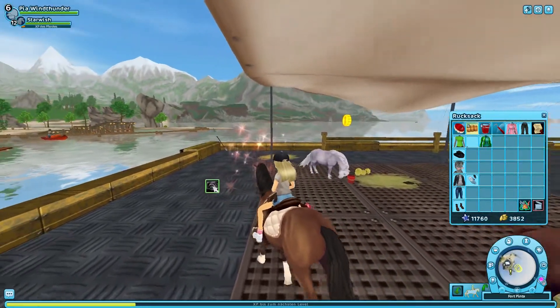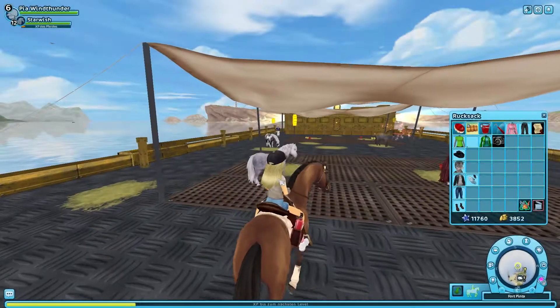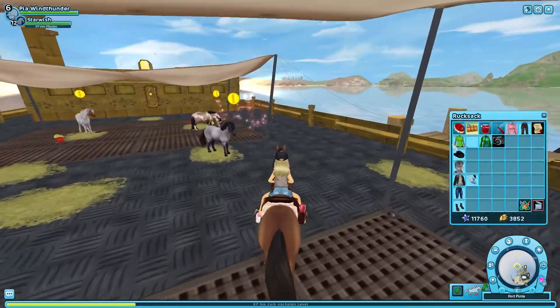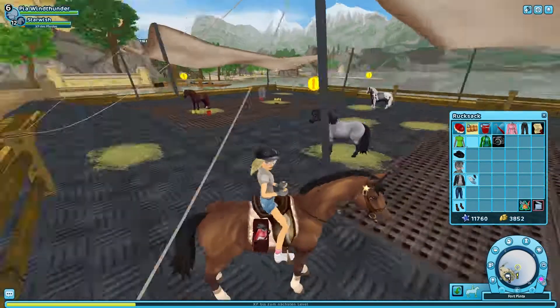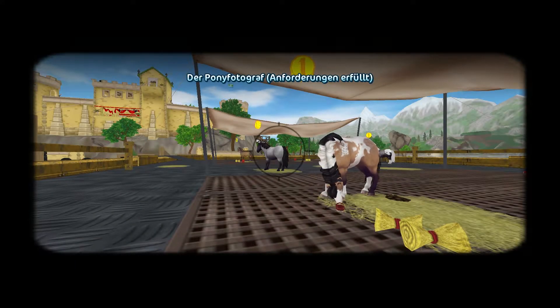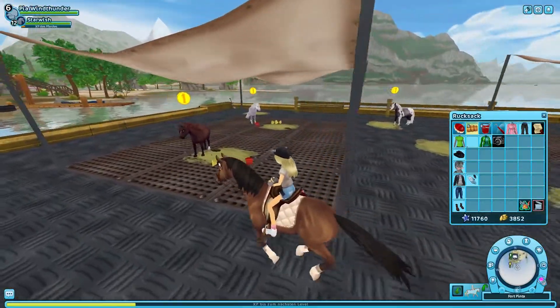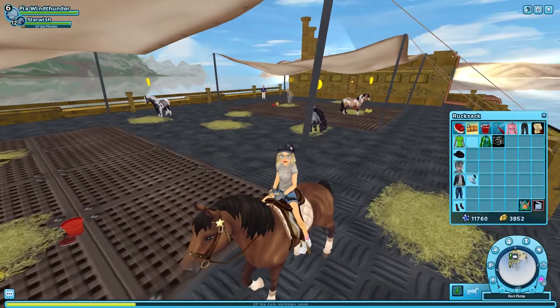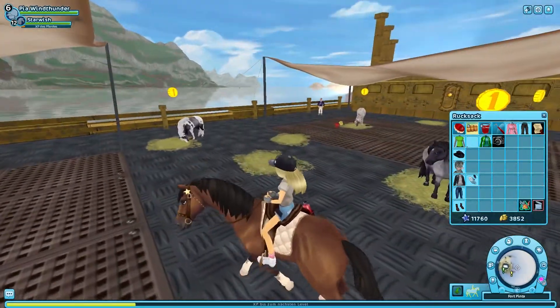Ich habe noch ein altes jorwegisches Pony – das sind halt so alte Ponys und das sieht echt schrecklich aus. Da hat auch jemand Keksfarben geschrieben – richtig, ganz Keksbraun. Entweder ganz Keksbraun oder das Buckskin, das würde ich eher mit Keksfarbe vergleichen. Wartet mal, Leute, ich präge mir ganz kurz die Farben ein, damit ich mich schon während der Quests ein bisschen entscheiden kann.